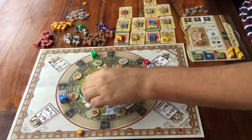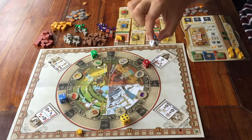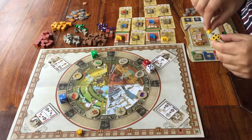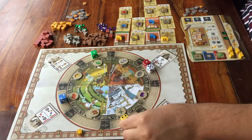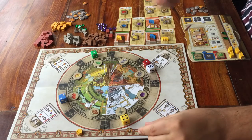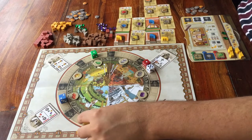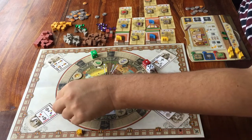One detail about this: when you move the white die, or the die that is the same colour as your player colour — in my case yellow — you may always pay one money to move the die one extra space, and you can do that more than once. One money per extra space.